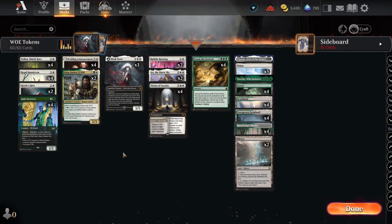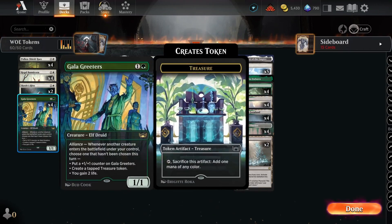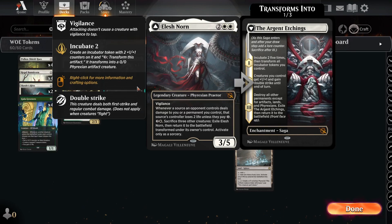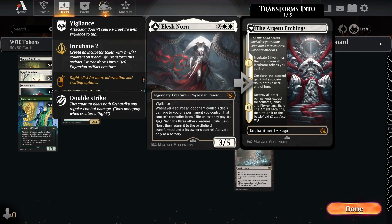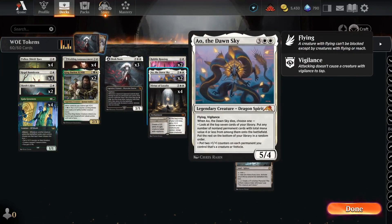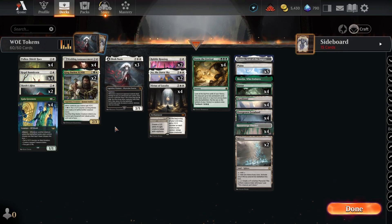We're pairing those up with things like King Darien, who can protect our tokens, Gala Greeters to get a bunch of additional effects out of the tokens, and Elesh Norn to stack a bunch of additional damage on the opponent. Since we're going to be making lots of little creatures, having them take damage when they block is very good, and we should always have three creatures to sacrifice to her. Rabble Rousing is another way to flood the board, Aoludon's Guide digs for our pieces, and Storm the Festival does the same. This deck is super fun and seems very powerful.